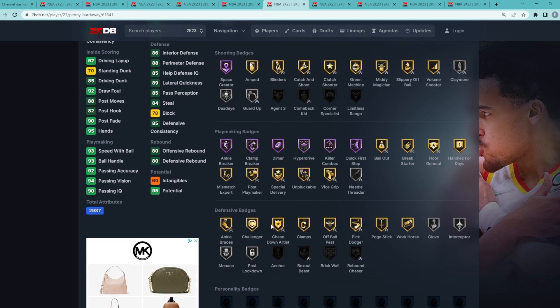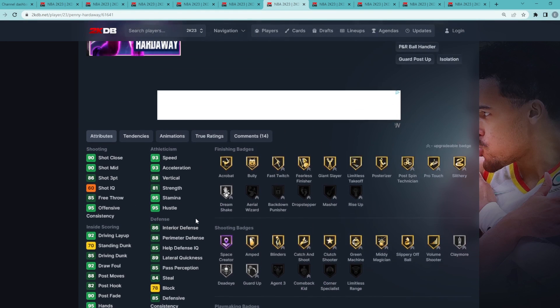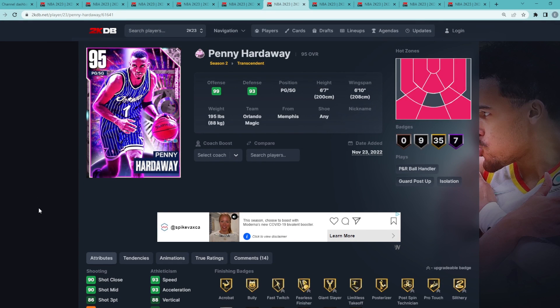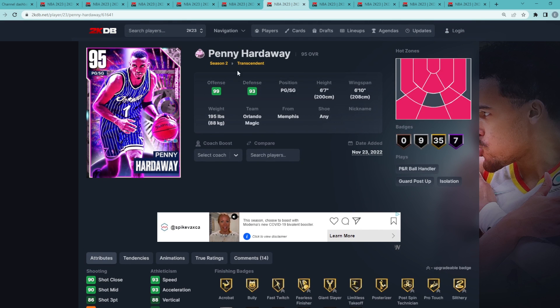Defensively, he's got Gold Clamps, Chasedown Artist, and Challenger. Across the board this card is just very well-rounded. He's 6'7 at the point guard spot with well-rounded stats and a very solid jump shot — the normal leaner and the Trae Young dribble style, which is one of the better dribble styles in the game. The Penny Hardaway size-up is also one of the better size-ups in the game, especially for MyTeam where we don't really have good size-up sixes yet.